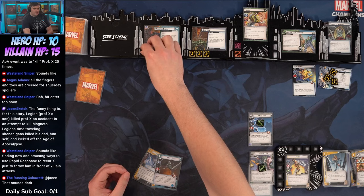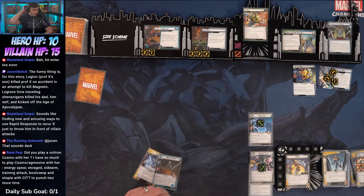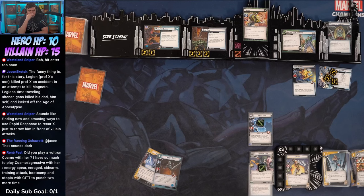Funny story: in this narrative, Legion — Professor X's son — killed Professor X in an attempt to kill Magneto. Legion's time-traveling shenanigans kicked off the Age of Apocalypse. That's not a great thing to carry around emotionally. We're finding new ways to use Rapid Response to recur X and throw him in front of villain attacks.